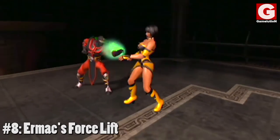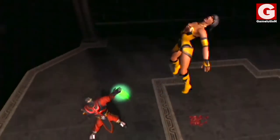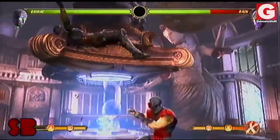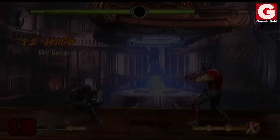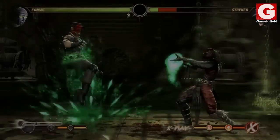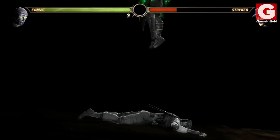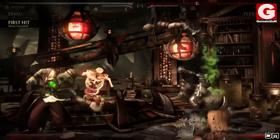Number 8: Ermac's Force Lift. Using his telekinetic powers, Ermac lifts his opponents and slams them hard on the ground, allowing for a combo and much more. His command of this move can be traced back to his first ever fatality in Mortal Kombat 3. He also uses it in his X-Ray special move to slam his opponents into the ground head first, as well as his brutality.